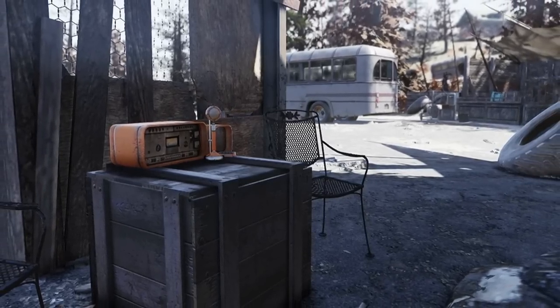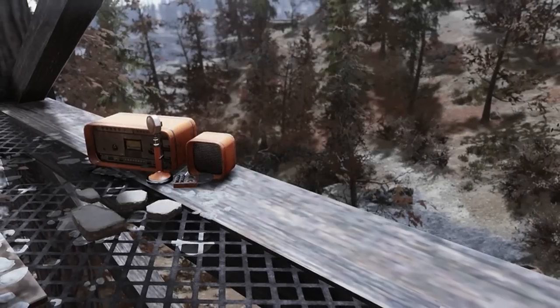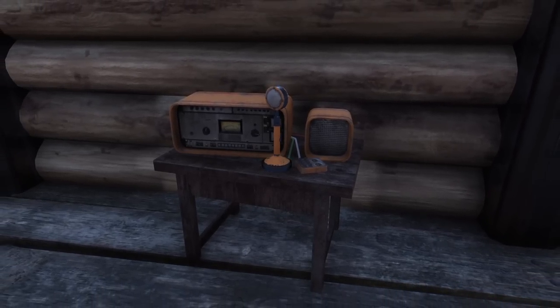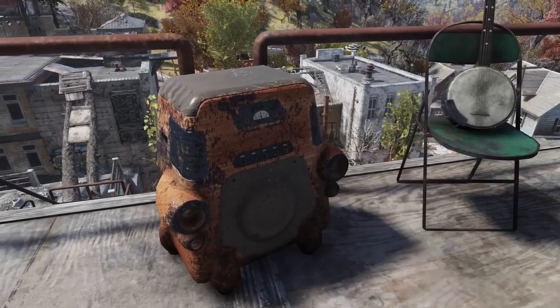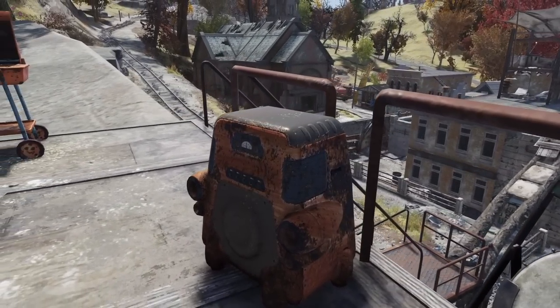Number eight is new radio or speaker options. There are some different variations of the radio we can find in Appalachia. Ham radios can be found in a lot of military installations, but also this large speaker that was first introduced in Fallout 4's Nuka World DLC.